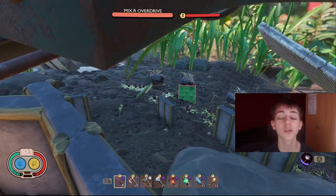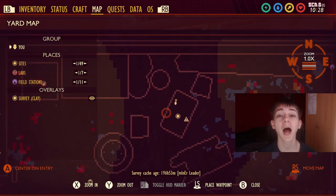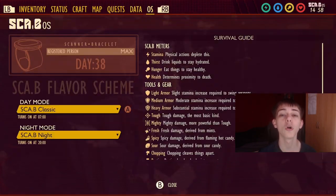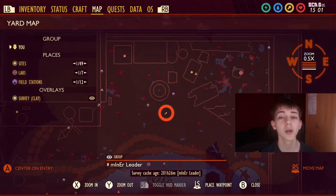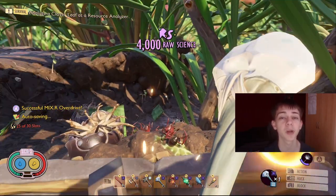The next mixer I did is underneath the lawnmower. This one had fire ants, soldier ants, and roly polies. It's not too difficult as long as you've got a fresh weapon. The final one I did also has fire ants, roly polies, and fire ant soldiers, so this one is the exact same difficulty as the other one. It's not too bad — as long as you've got some builds and a fresh mint mace, you should be okay.